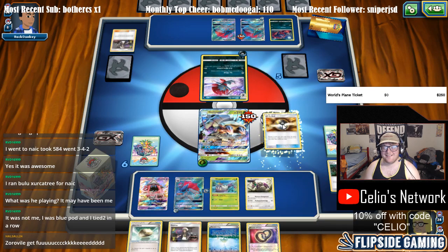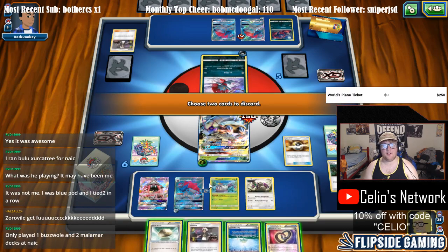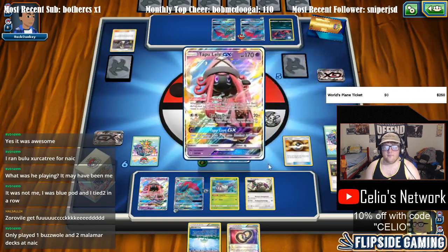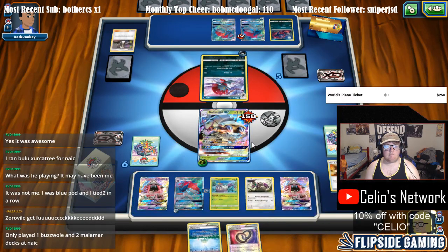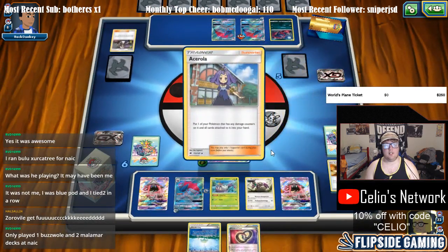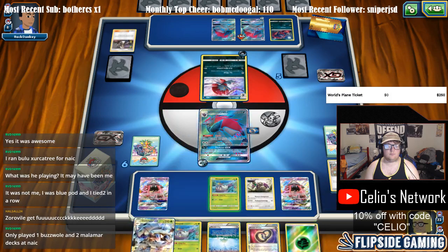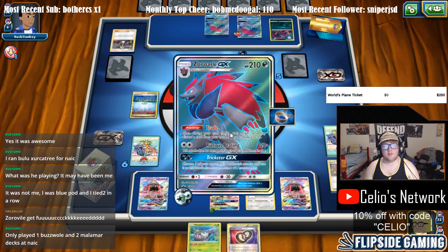Zorovile — I don't think it's gonna do too well here. So we'll Ultra Ball these two — Lele, Acerola. And we'll also get to Parallel him. Attach our energy for the turn, Parallel City. Riot is Beating.